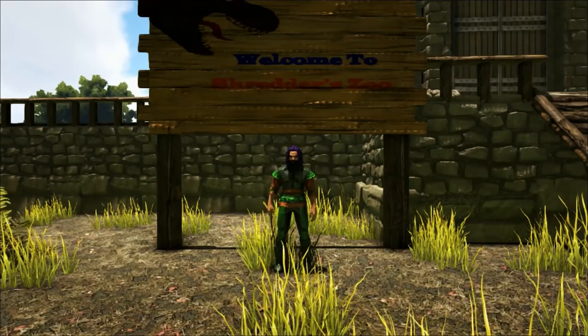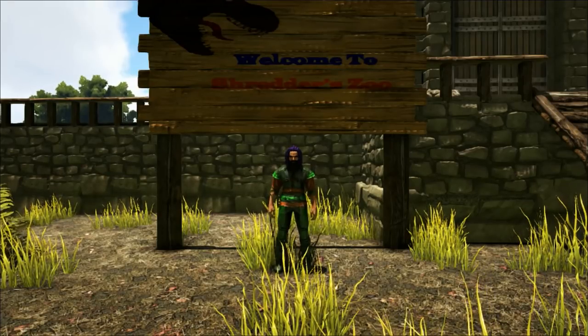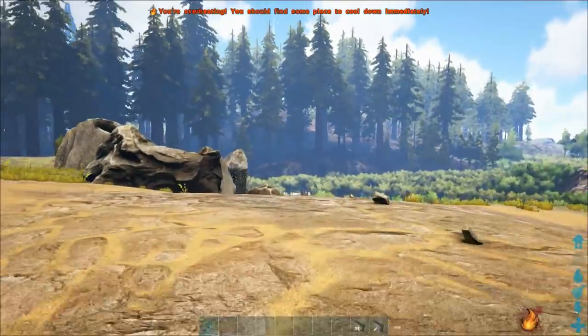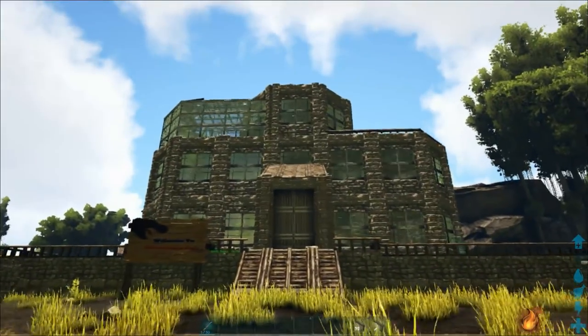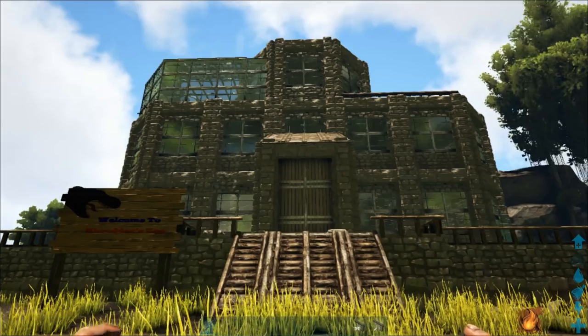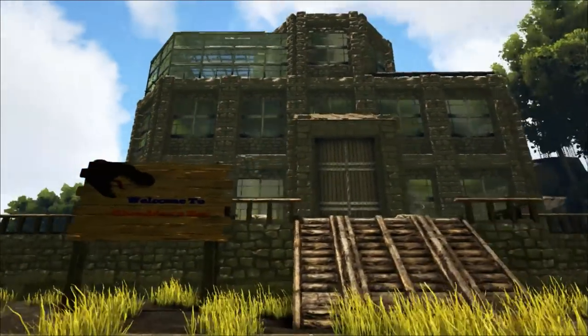I did one of these on episode 51 and we're now in our 70s somewhere in the episode number, so there's been quite a few buildings built since then, so I thought it's definitely about time to have another tour. We're going to start off with the entrance to the zoo. I'll give you a little bit of a history of the zoo as we go around and explain about how things were built if I can remember this far back.